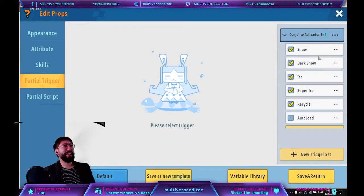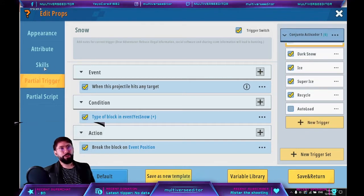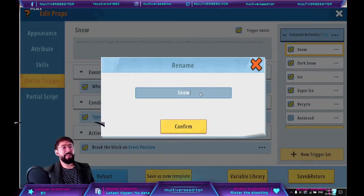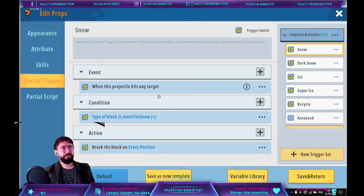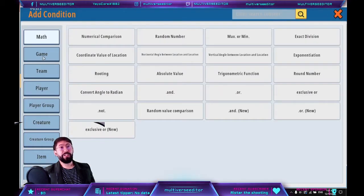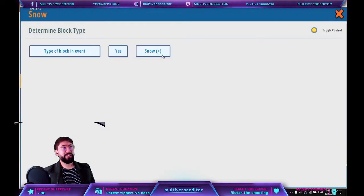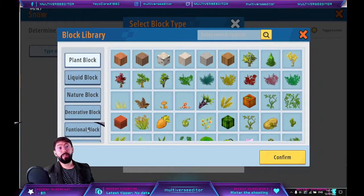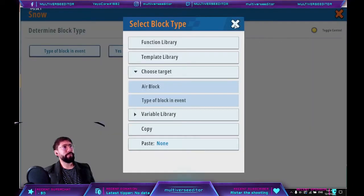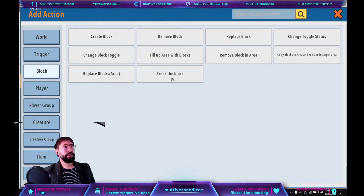For partial triggers, don't get overwhelmed — you'll see a lot of scripts but it's the same script, you only need to change a couple of things. Create a new trigger inside the snowball. The trigger is going to be called the name of your block. So 'snow' is for the level one block we just created. The action: when it's hitting a target, the condition is 'determine block type', and the block type is your level one snow block. When you hit that block, the action is 'block: break the block' at event position.